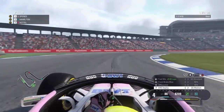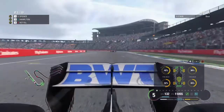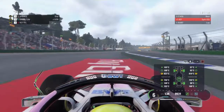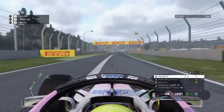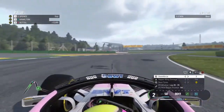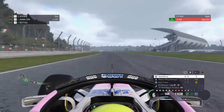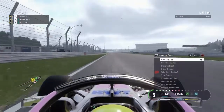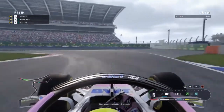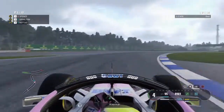Box this lap, please. Pitting this lap then — come into the pits at the end of this lap. You are in first position, front of the pack. Hamilton behind. The gap behind is 1.2 seconds; they're on old softs. Your pit window is open — pit window is open. 14 laps to go.